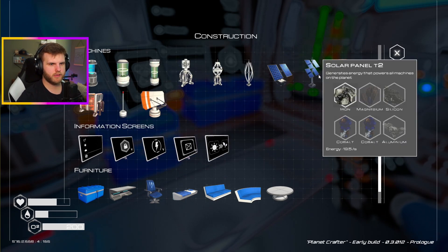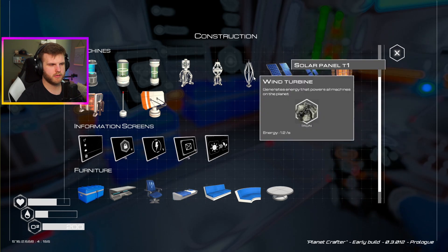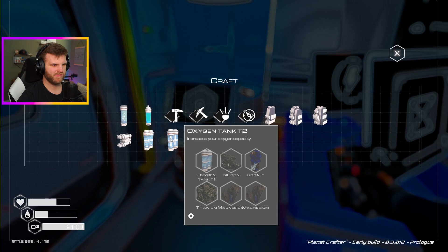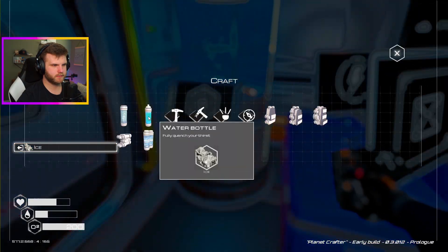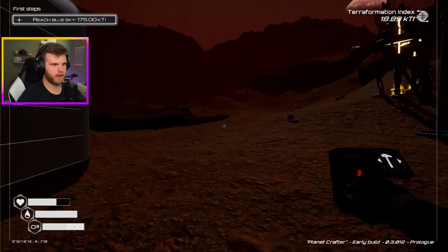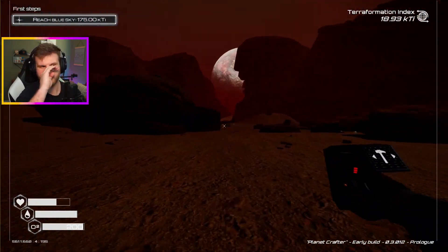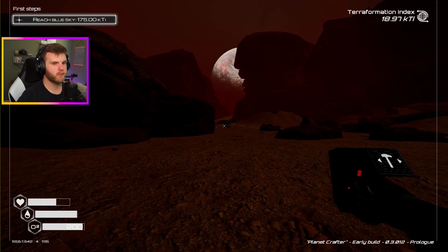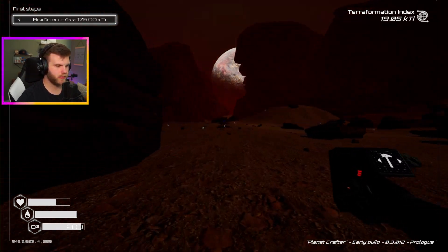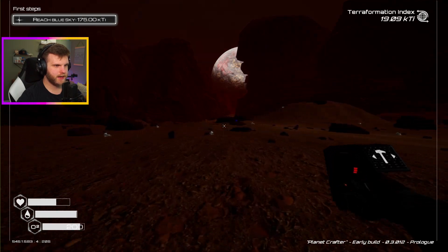Oh, I do have the tier 2 solar panels now. Okay. Let's get out of here. Let's go explore this area over here — let's see what's over here. We have the oxygen, we have everything that we need in order to explore a little bit more. So let's head out and see what's over here.